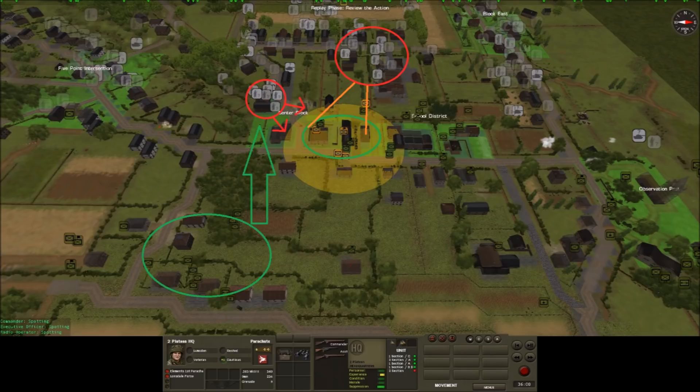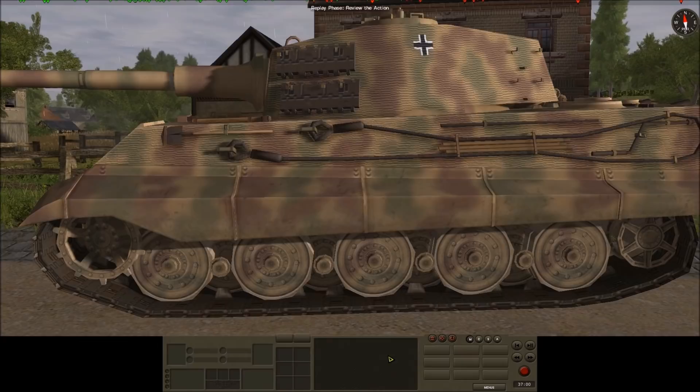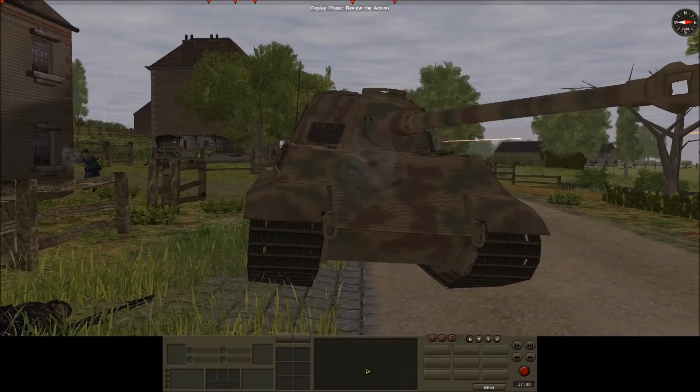On the right flank, my main problem is finding the best way to deal with the King Tiger. Its 88mm gun is slaying everything it can get a line of fire to. The 6 pounder and pack howitzers won't be able to damage this beast from the front but might have a chance if my opponent presents one of its flanks. I opt for a defensive strategy and the troops defending this flank have pulled back behind the buildings. Smoke from the mortars will be used in an attempt to blind the tank.